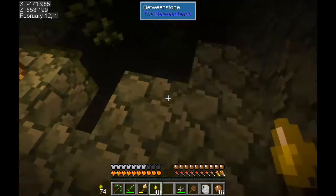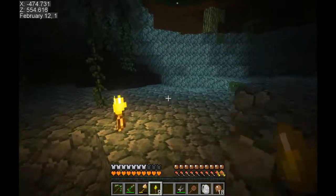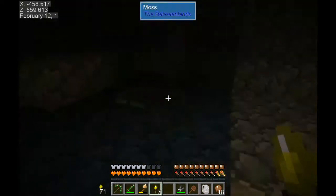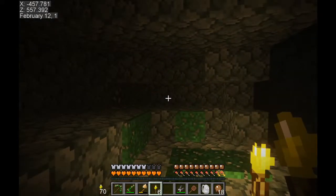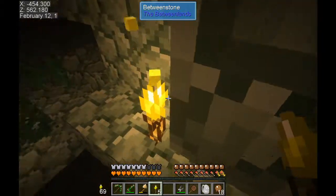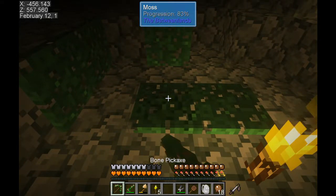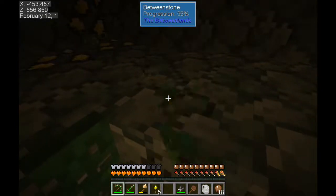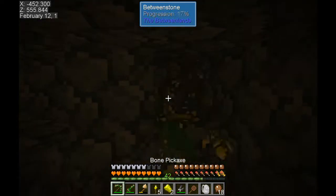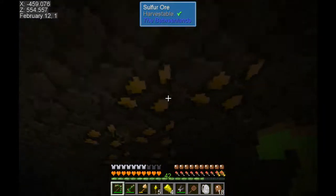The torches don't work very well though - this makes it look even eerier. Let's see if we can harvest this moss - trying shears, nope. Trying a pickaxe, nope. There's got to be some way to get moss - we'll eventually figure it out. Let's grab this sulfur. There's another vein right here.